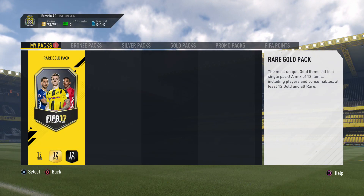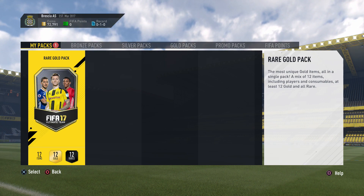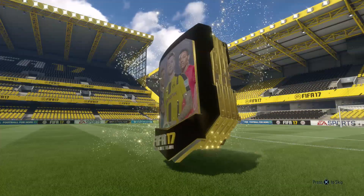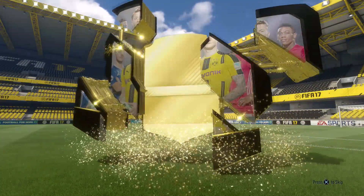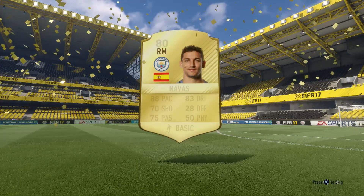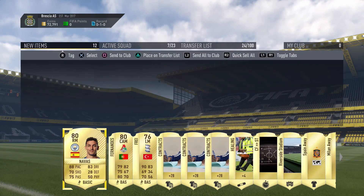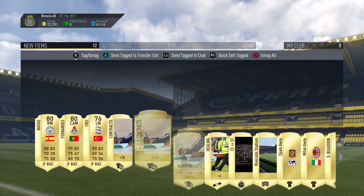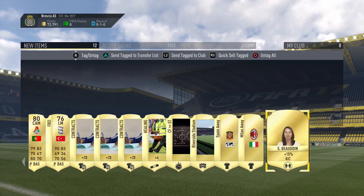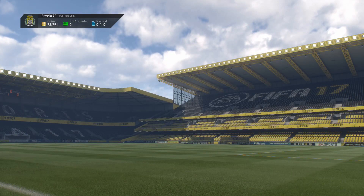I can't be too disappointed with that, but it still isn't a mad pack. Here we go — rare gold pack: 12 gold, 12 rare. Please can we get a walkout or an inform? Come on EA! And of course it's just the normal bog-standard small pack. We get Davas, 80-rated. My pack luck isn't that bad, but it just has nothing on Sander's pack luck — that is why we need hashtag carrot comeback.